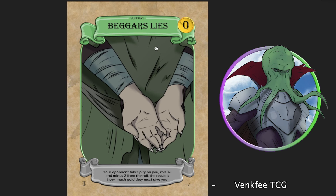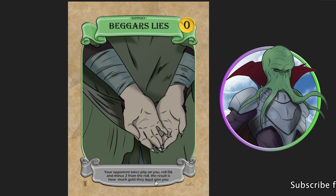This is part of Greytail — his hands — and it's called Beggar's Lie. Your opponent takes pity on you: roll a d6 and minus two from the roll, so the maximum you can get is four. The result is how much gold your opponent must give you, and this doesn't cost anything. Having a few of these, you can actually bankrupt your enemy. The reason I put the minus two in was because taking six gold off your enemy every turn would be a little harsh — so the maximum is four, meaning they're at least getting one gold piece.